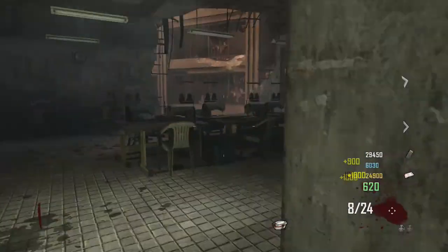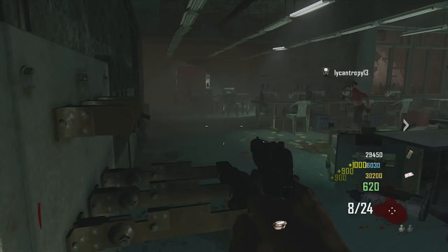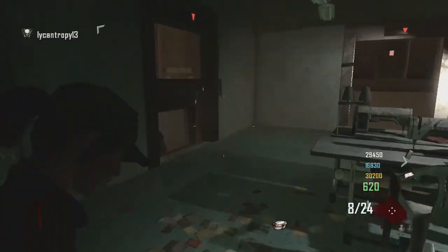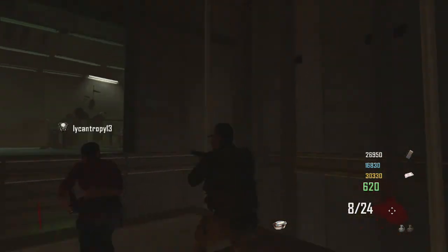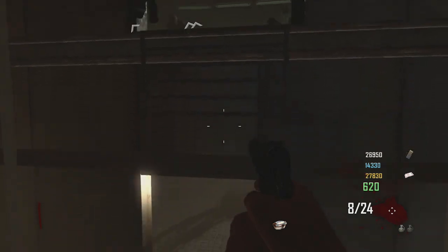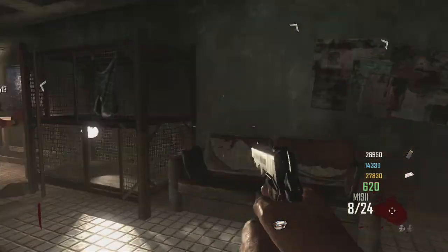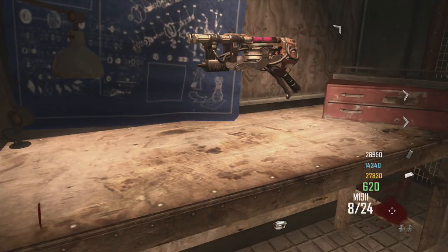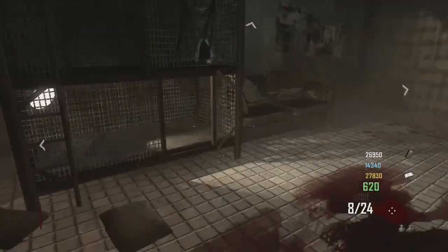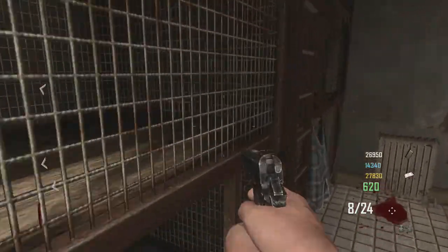Here we go — we get to the power room. I go turn on the power. In order to hear Richtofen, only one character can hear him: you must be Samuel, which is this character right here. So after turning on the power he's going to ask you to build the silica fire. You can see me and Lycan are building the silica fire right now.